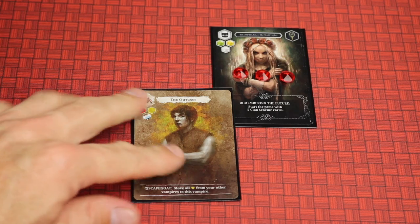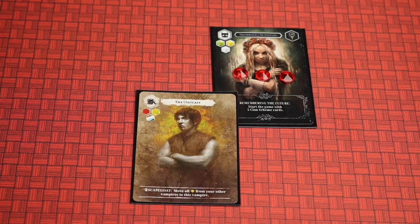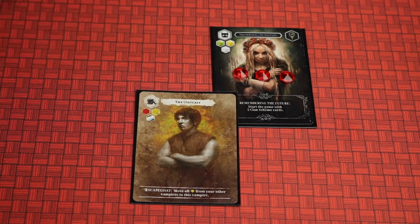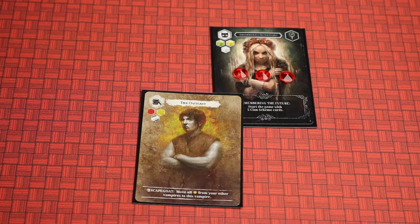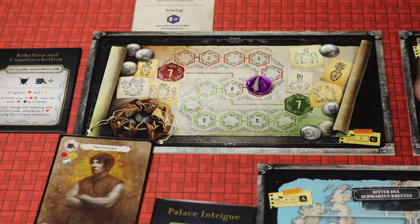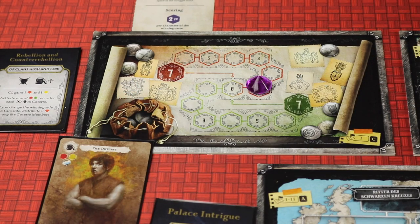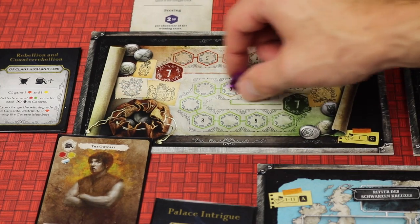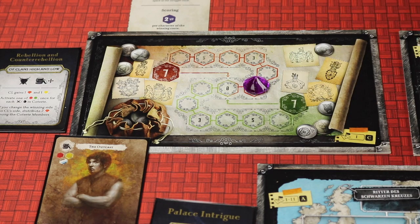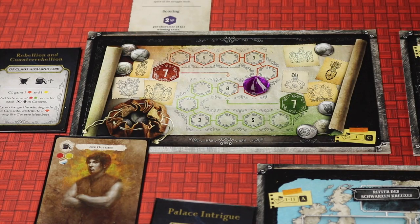When you add characters to your bloodline, look at the attributes you're getting. Characters that are attached together form a group or quarterie, which is important for activating scheme cards. When you place a character, you update all three battlefields based on the attributes. The first battleground is Clans High and Low, split into noble and low-born. Red is elitist or arrogant; green would be humble. Because this attribute is red, the marker moves up the red track. At the end of the game, whichever side this is on, red or green, you get two points for each character with that color attribute.